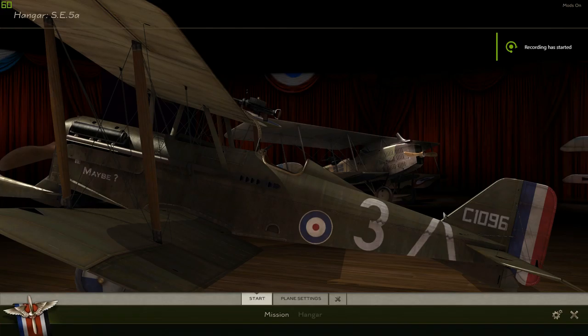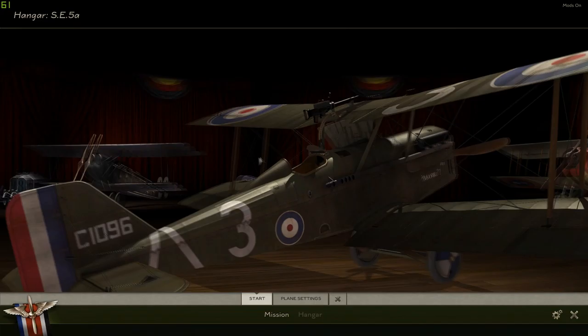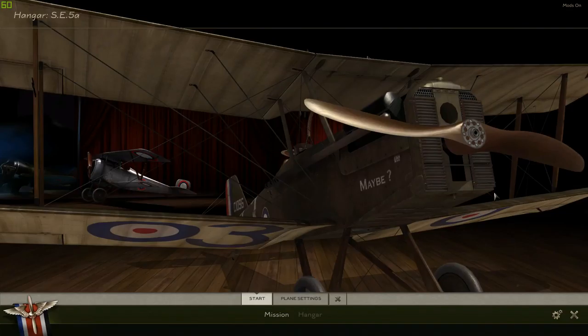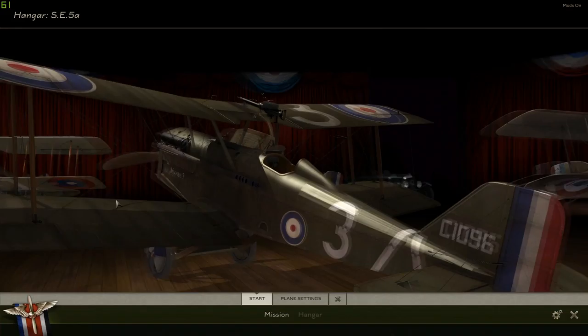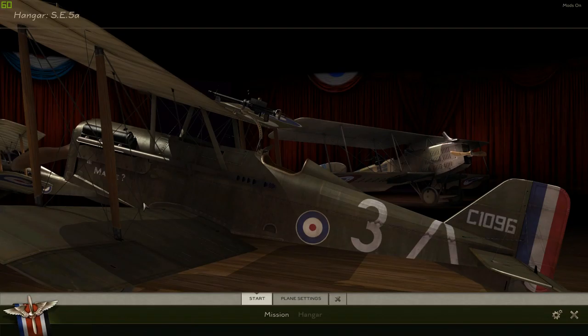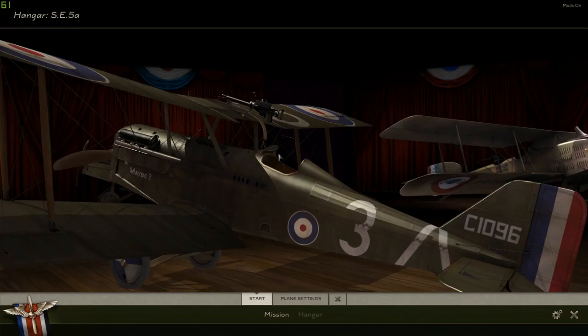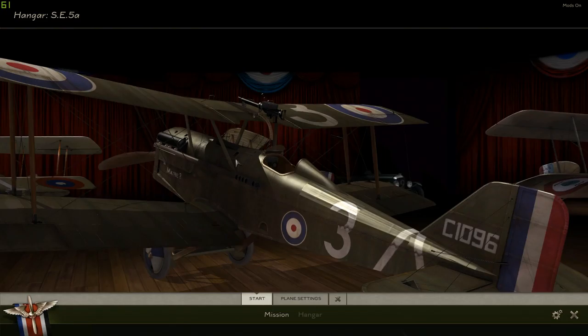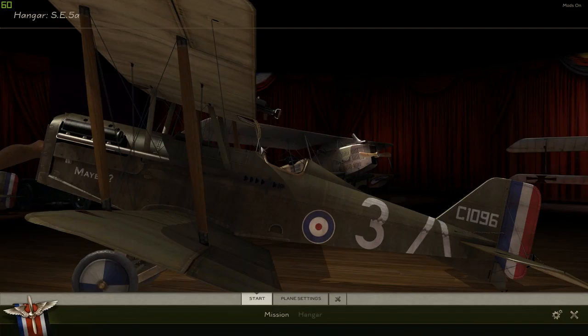Here we are in the hangar, where I will introduce you to our plane, the SE-5. I chose this skin — it's one of the unknown pilot skins, so it's pretty fitting. We are number three, and the side of our plane is called 'Maybe,' which is very fitting for one of my let's plays. Maybe we'll make it back, maybe we'll shoot down a plane, maybe we'll die. There's a lot of maybes. Our armament includes an overhead-mounted Lewis gun on a swinging mount — mostly used for reloading — and a Vickers machine gun mounted in the hull of the aircraft. We have a decent amount of firepower with two machine guns. This plane can also carry bombs, so it can serve as a ground attack aircraft.